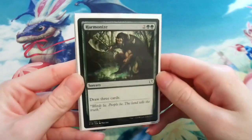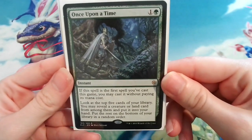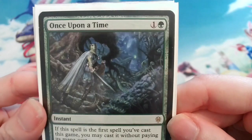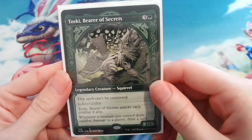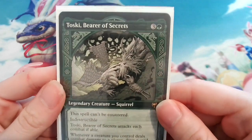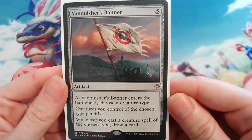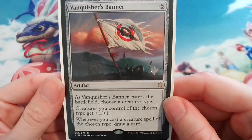You can't go wrong with a Harmonize, and I also added Once Upon a Time because it's free if you're lucky enough to have it in your starting hand. I also appreciate a life-drain card — the art is so magical, it's so nice. The squirrel star of the show is Toski, Bearer of Secrets, which is a new Kaldheim card — let's take a moment to appreciate that showcase art. And finally for card draw I've added Vanquisher's Banner, which should have been in the deck from the start but it was in another deck we just took apart.